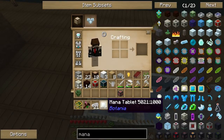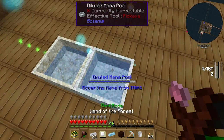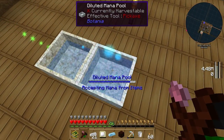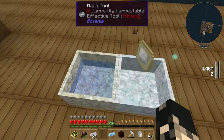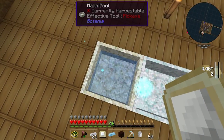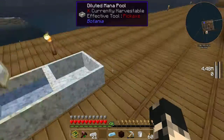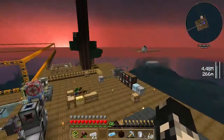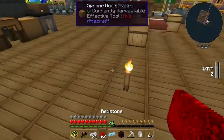I'm going to suck the rest of the mana out of this one - shift right-click - see how fast it drains? There's not much in there, and that should fill up the rest. Now we've got our mana steel. Let's go get some redstone - 64, that should be enough.